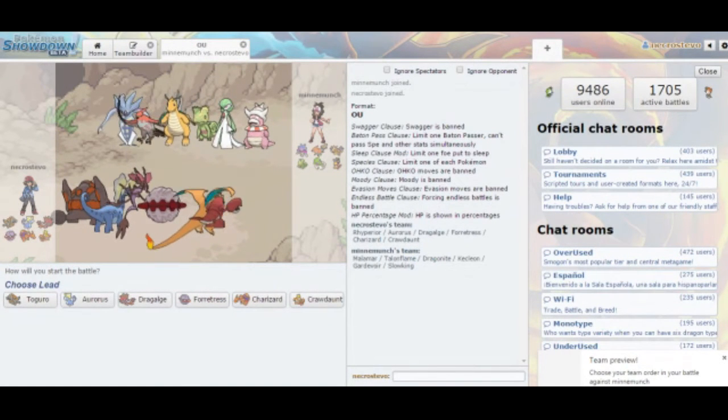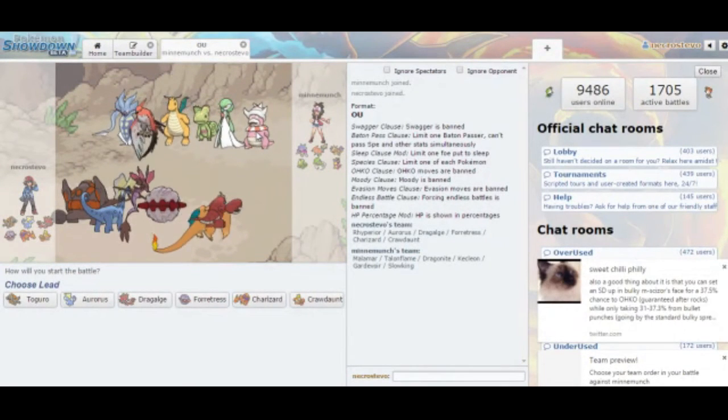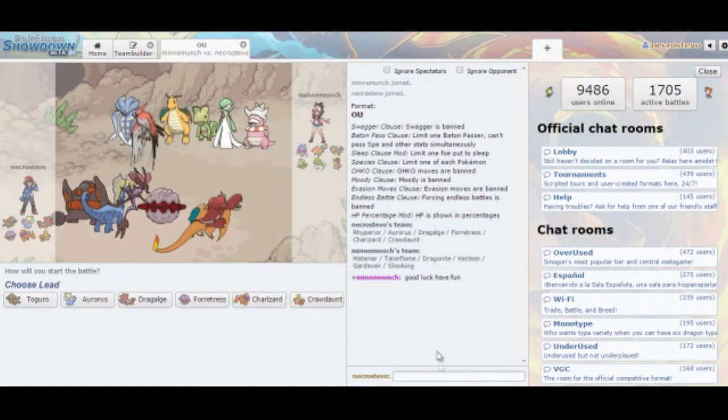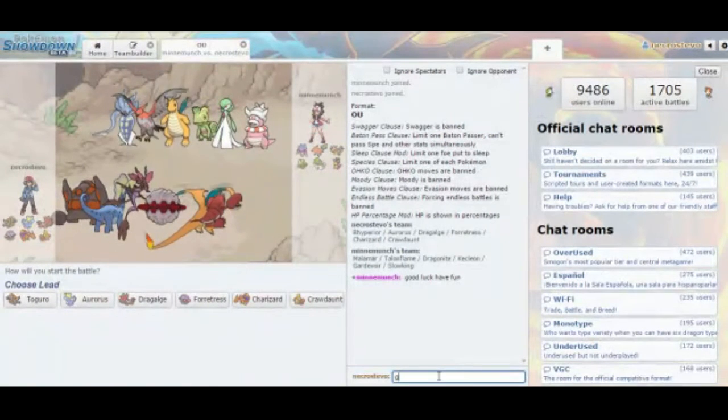Against these Pokémon, I'm expecting him to either lead with Gardevoir and Mega Evolve, or lead with Talonflame for a U-Turn. I don't think he'll lead with Dragonite. He might also pull some Trick Room shenanigans since Malamar, Kecleon, and Slowking are relatively slow.